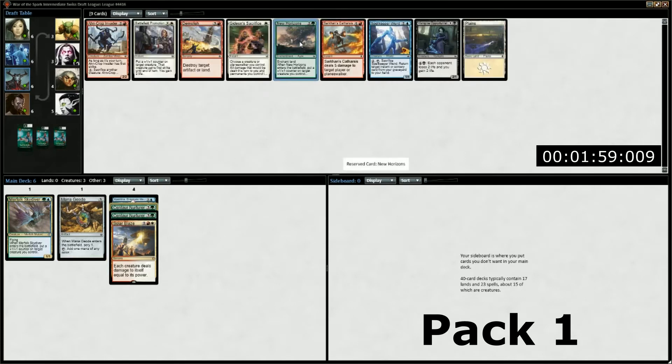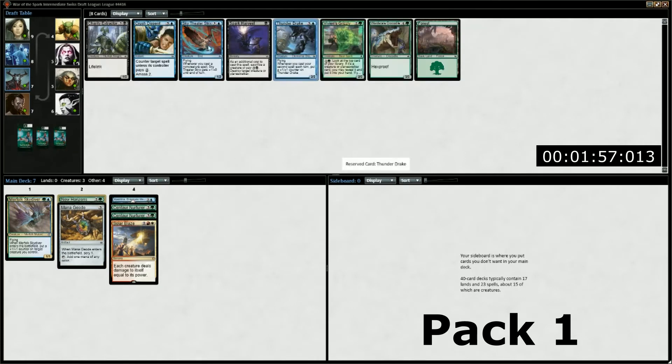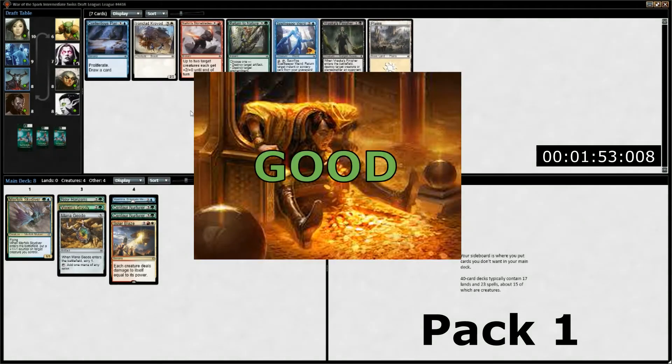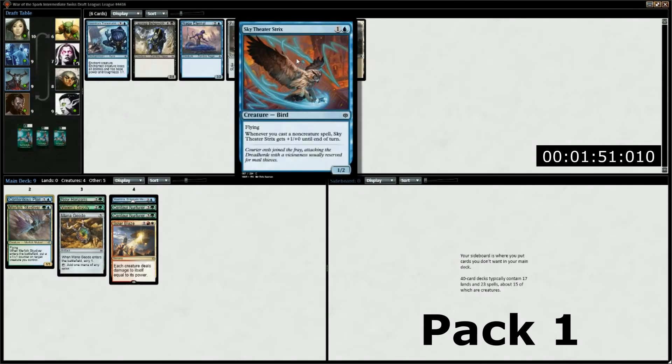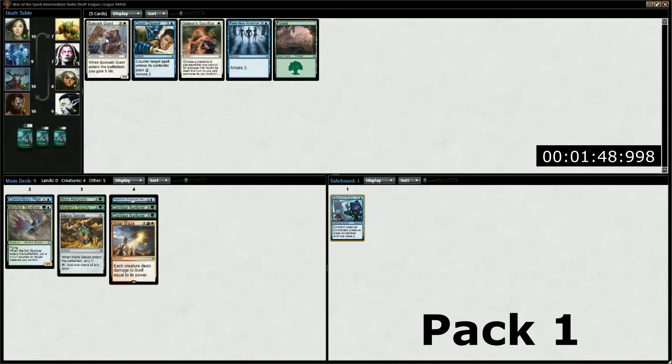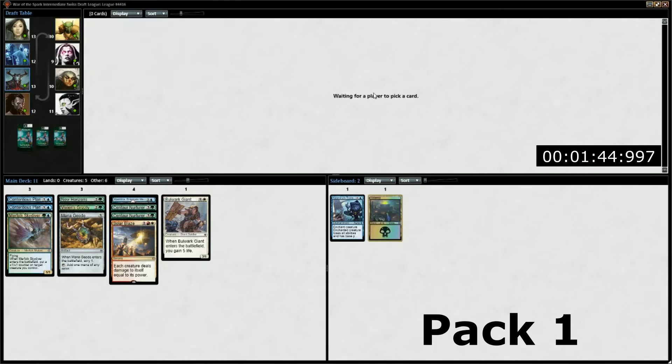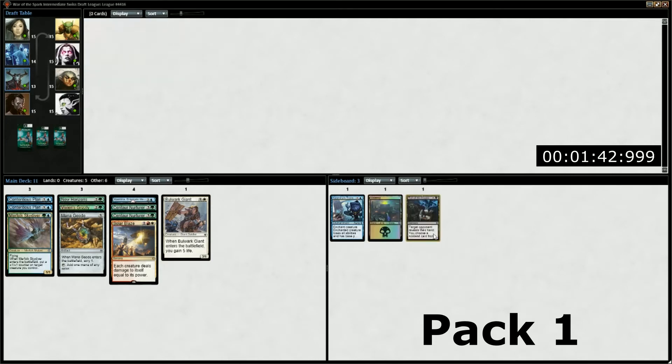The more threats you can run, the heavier your deck will be. In other words, the more colors you run, the more threats you can run. Greed is good. Mana fixing should be a high priority and it is relatively plentiful. One thing I've noticed is in later packs, insane threats get passed because players didn't pick enough fixing early. If you did, expect to get rewarded for your patience.